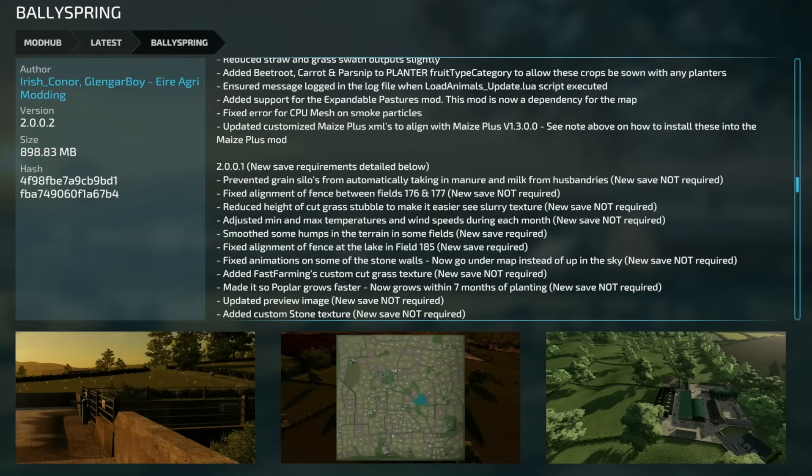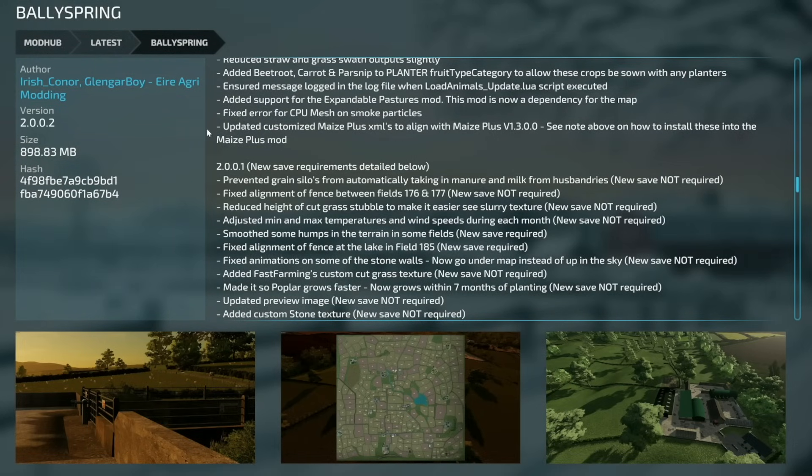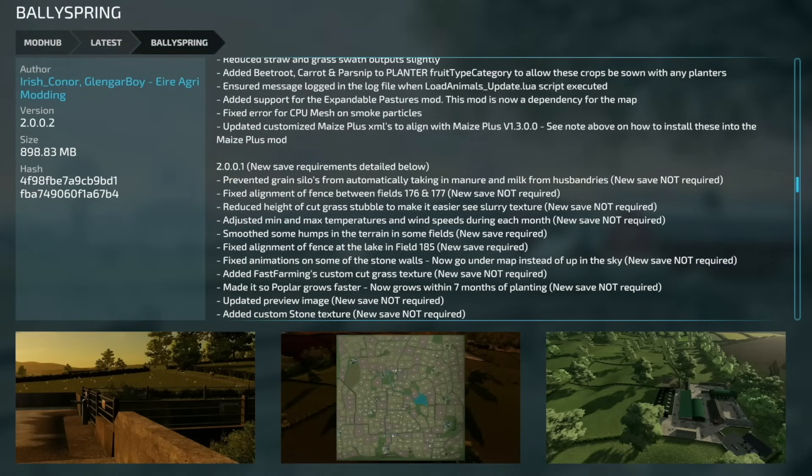The PC-specific Valley Spring update includes everything mentioned above, plus: ensured a message is logged when the LoadAnimalsUpdate script has been executed; added support for the Expandable Pastures mod which is now a dependency for the map — most PC players already have it; fixed an error for the CPU mesh on smoke particles; and updated the custom Maize Plus XMLs to align with Maize Plus version 1.3.